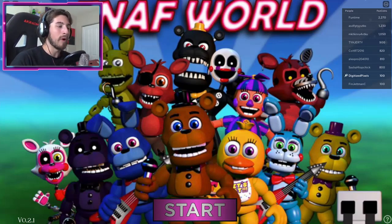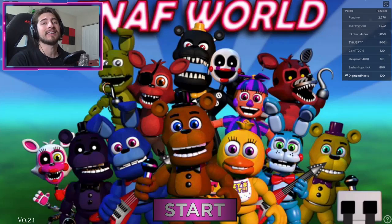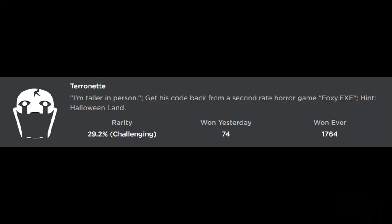Hello everybody and welcome back to another episode today on Roblox. My name is Digi and today I'm going to be showing you guys how to get the badge called Terrornet — get his code back from a second rate horror game, Foxy.exe.